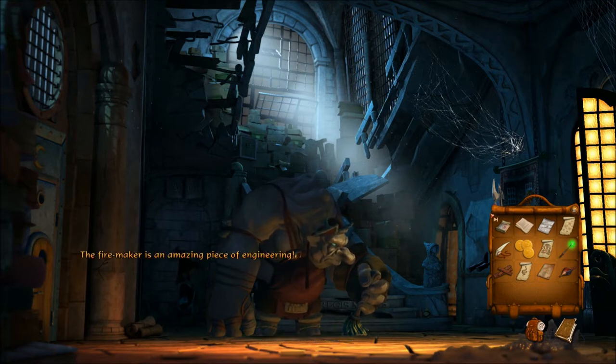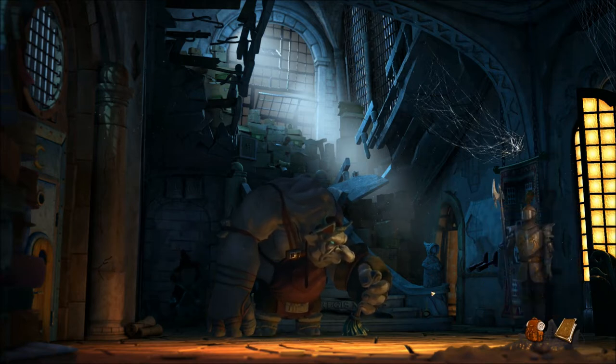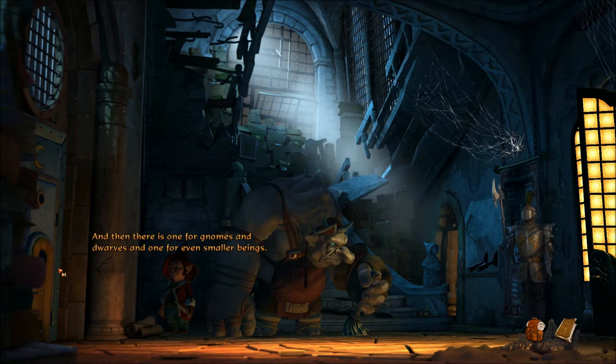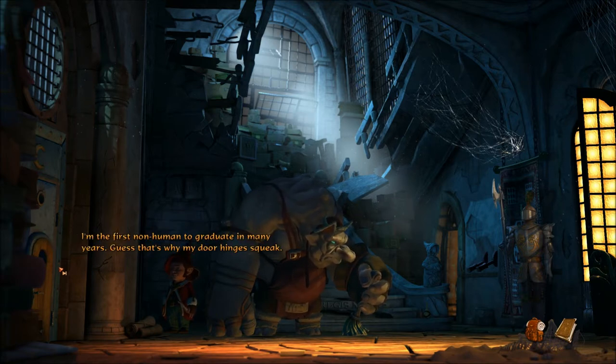The fire maker is an amazing piece of engineering. You fill it with flammable gas, which is then ignited using complicated technology. The door to the magic school actually consists of several doors: one for large creatures such as trolls, one for humans and elves, one for gnomes and dwarves, and one for even smaller beings. That's supposed to symbolize that everyone is welcome in school. But in reality, graduate majors are almost exclusively human. I'm the first non-human to graduate in many years. Guess that's why my door hinges squeak.